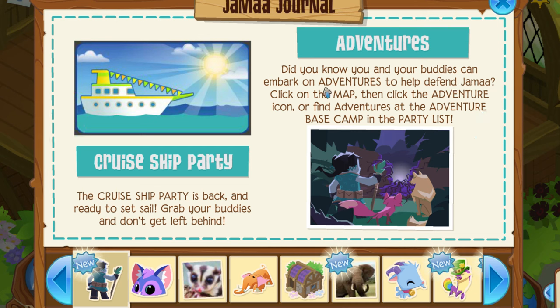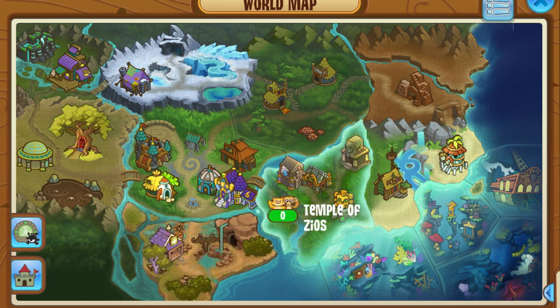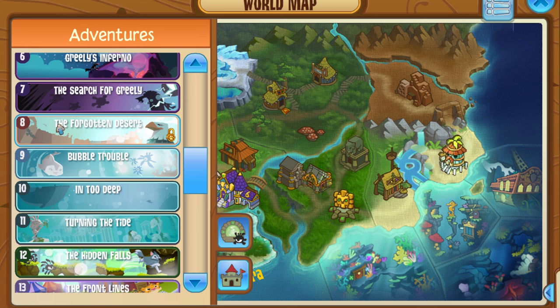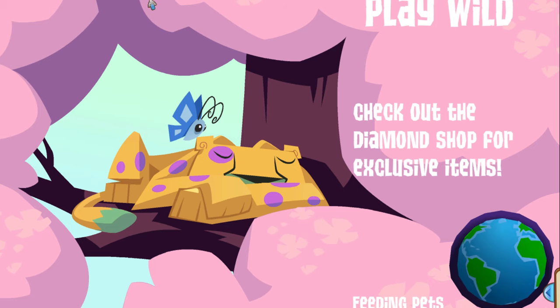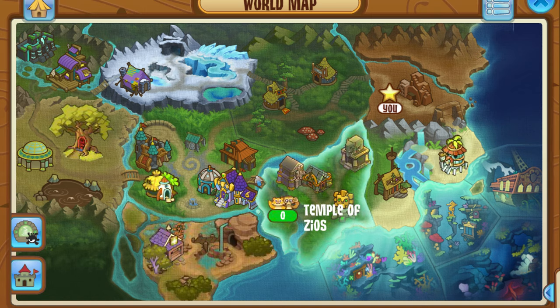Adventures — did you know your buddies can embark on adventures to help defend Jamaa? Click the map, click the adventure icon, and find adventures at the Adventure Base Camp in the party list. I logged in today just to check the update and got to that section and was like — wait, adventures? So I went to my mini map and lo and behold, the Forgotten Desert is once again back on Animal Jam Classic. As for the prize pool — that's why a lot of people speculated it was taken out — I don't know if it's changed yet, we'll have to wait and see. But yeah, it's pretty cool to see the Forgotten Desert back. I'm sure if I went into Jamaa Township there'd be people advertising their Forgotten Desert runs, and as you can see there are already three eagles lined up — they probably just got out of one.